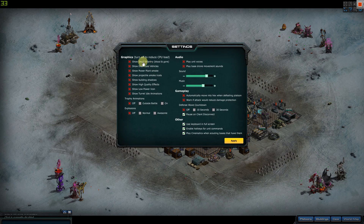Let's go over the settings. Most of these are really not important — for example, infantry shows a little blood and dead body, destroyed vehicles, power plant smoke, projectile smoke trails when you fire a missile. Building shadows I'll show in a bit. High quality effects makes explosions look cooler. Low power icon I can show as well.